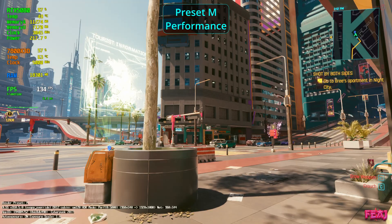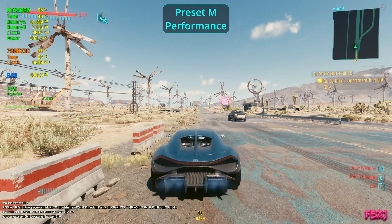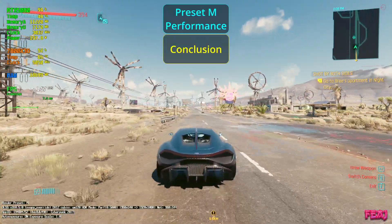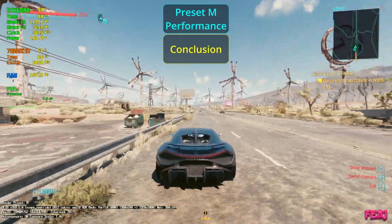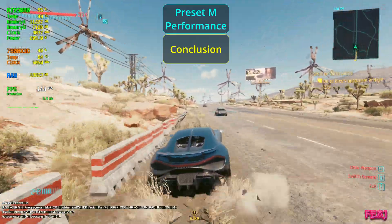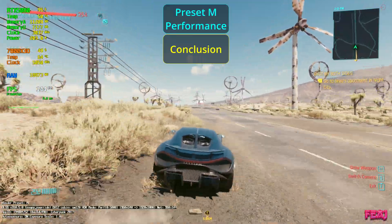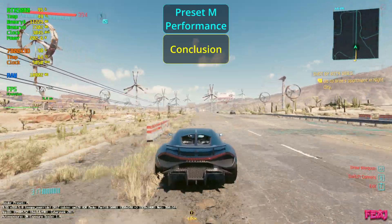In my opinion I would say use preset performance — and I did not expect to say this for 1080p users. But yeah, use preset performance, that is crazy. I really did not expect this. To get realistic FPS I had to turn everything to max settings and turn on path tracing, but I need to disable ray reconstruction.